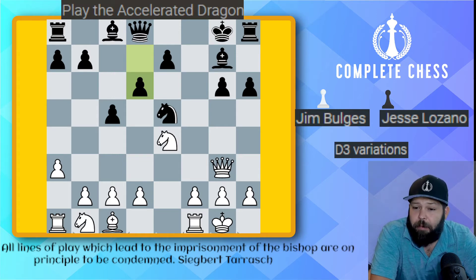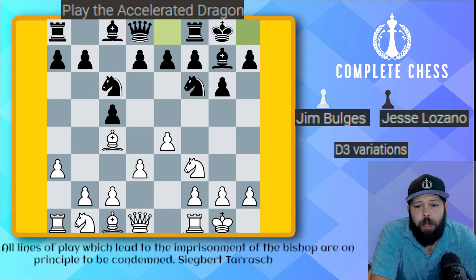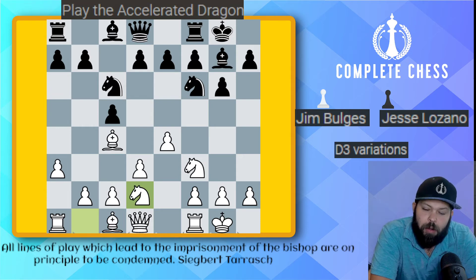Back to the game. After knight c6, a3, knight f6, d3, we go ahead and castle. And here, another inaccuracy by my opponent — he plays knight b to d2. These aren't really mistakes as much as inaccuracies. Although they're not losing right away, these little inaccuracies help me build up a strong advantage.